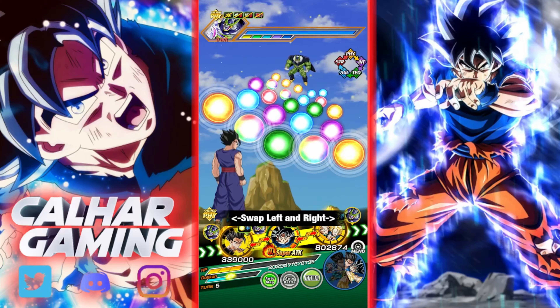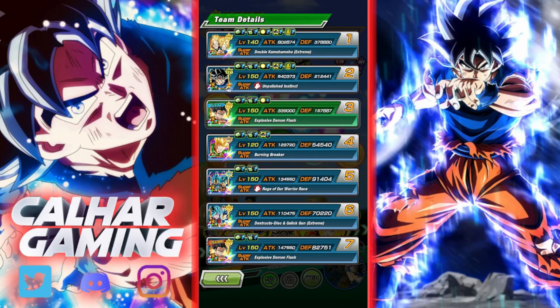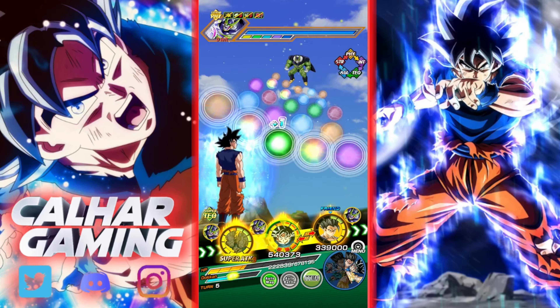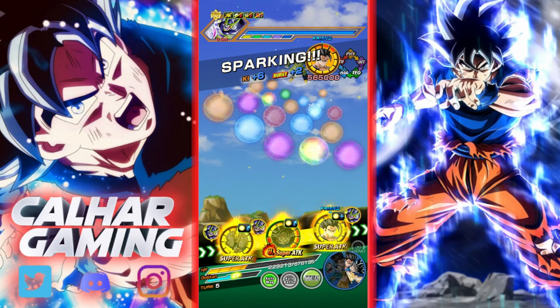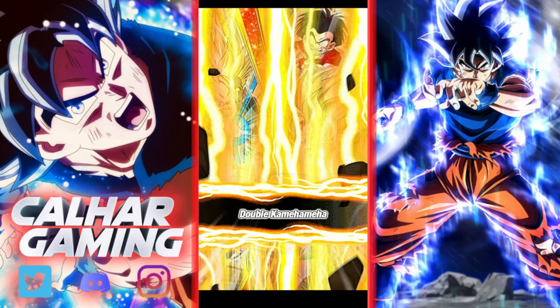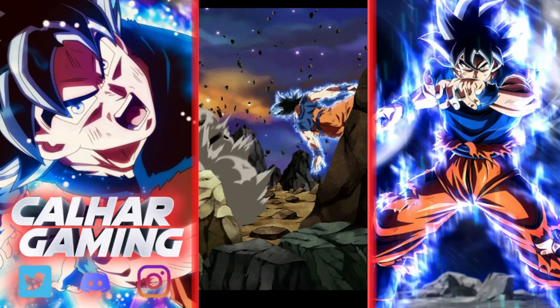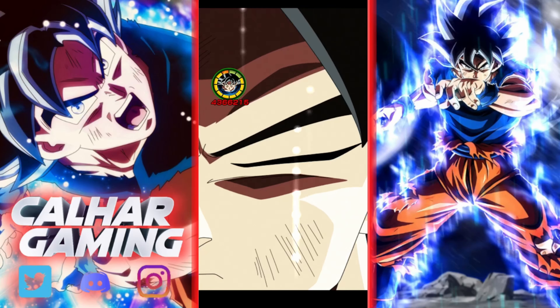Now we're on a full Kamehameha category team. They are fully Level 10 links and I've rainbowed them, so this is the best it'll be — 802k attack base, which raises when performing a super attack. With the full rotation they dodge the super, 17 million attack. Without the extra support from UI Goku at the start, it does dip quite a bit, and we obviously haven't gotten the full 100% chance from both extra additional rolls either.